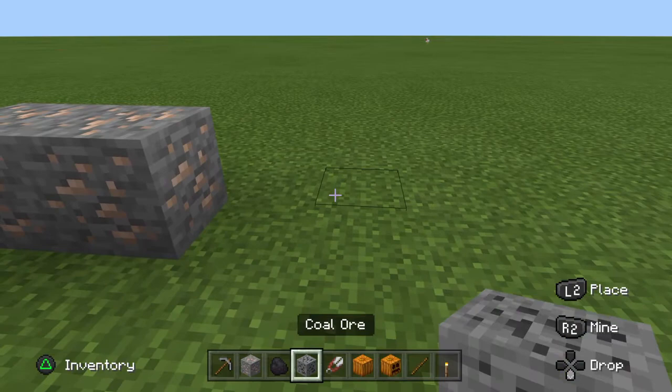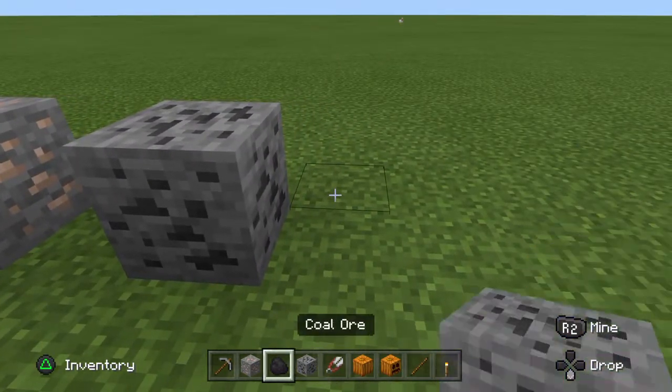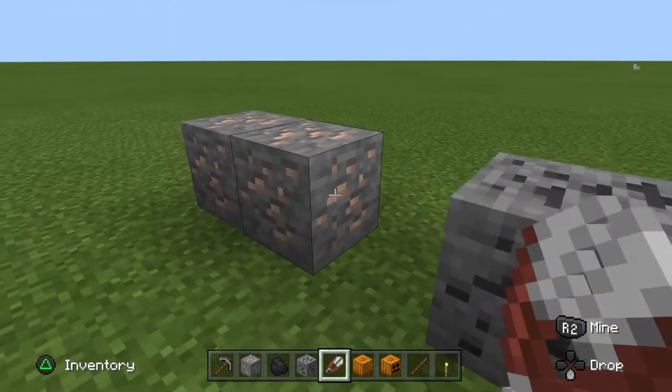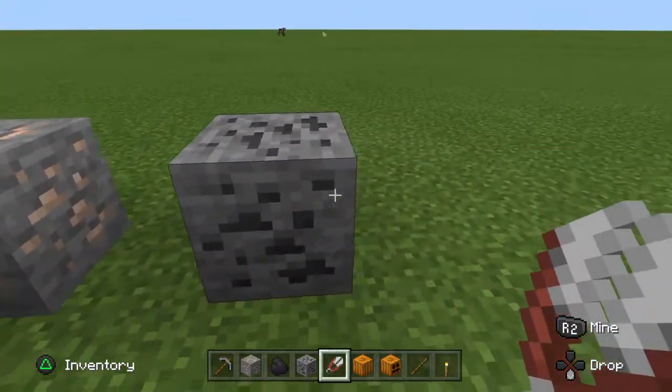Then you can mine coal ore with any pickaxe you want. Then you can craft shears once you smelt the iron in a furnace with coal.